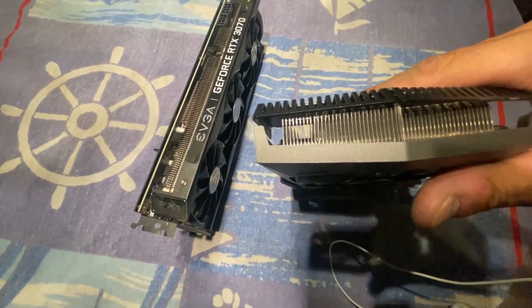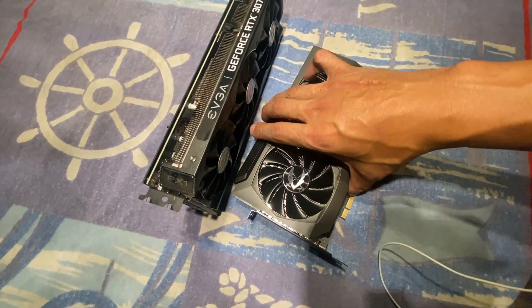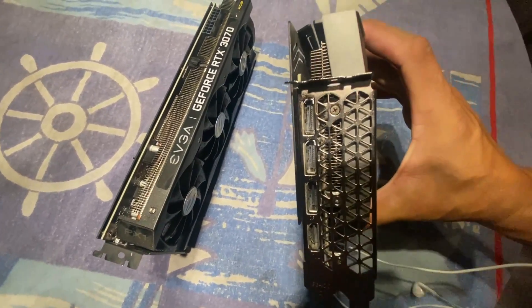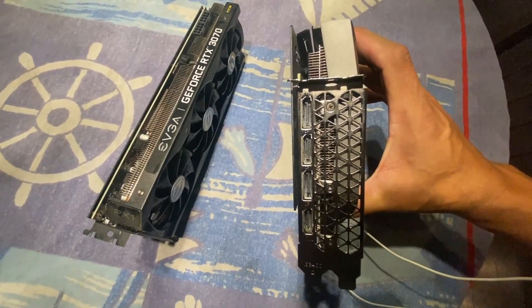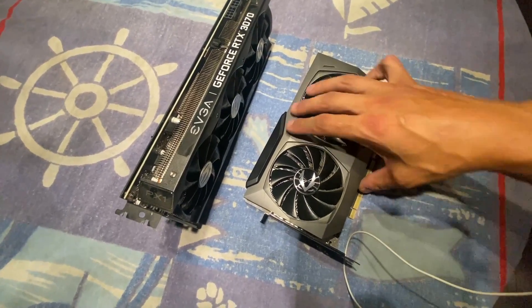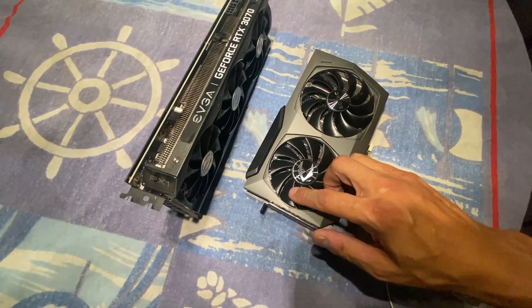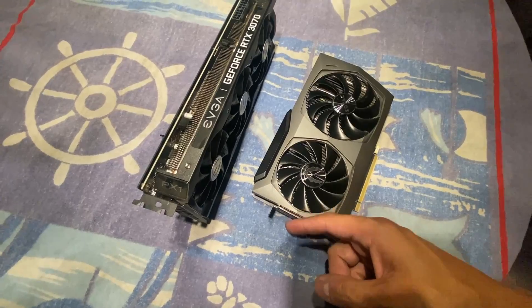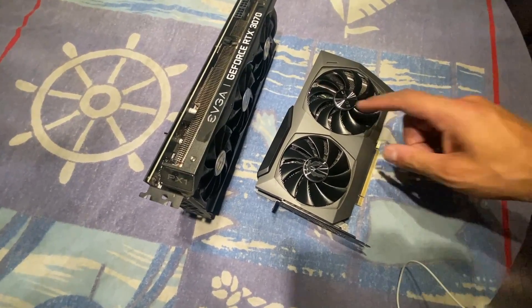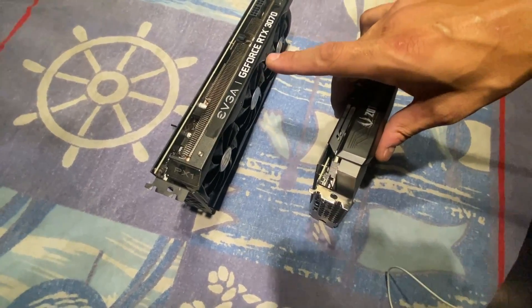These Zotacs have it the old way — you can see the fins going right through the card and out the front, so the air is blowing through and out the back of the case. In order to put these in the front of my server, I had to flip the front fan so it's not pushing hot air back into the card. We flipped the front fan around, so now these two cards blow air out the front of the case and the others continue to blow out the back.